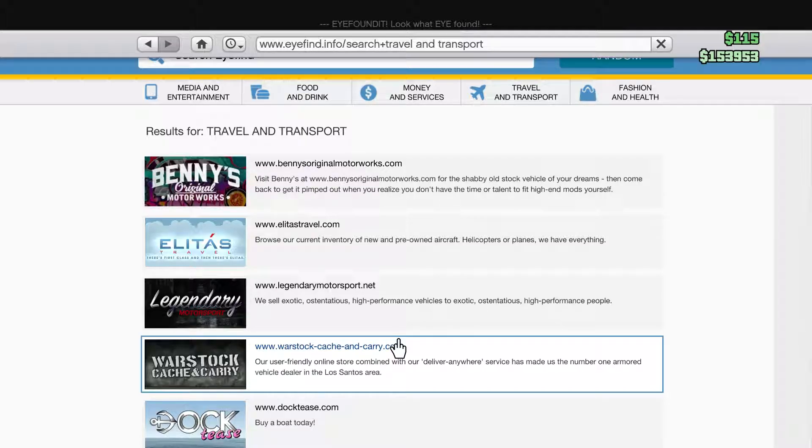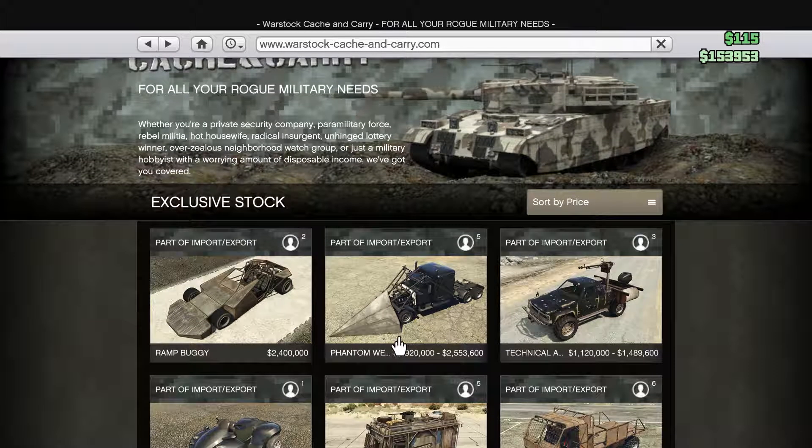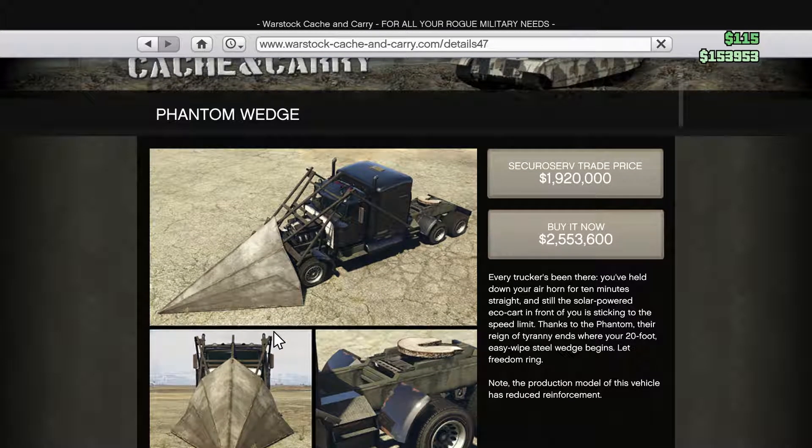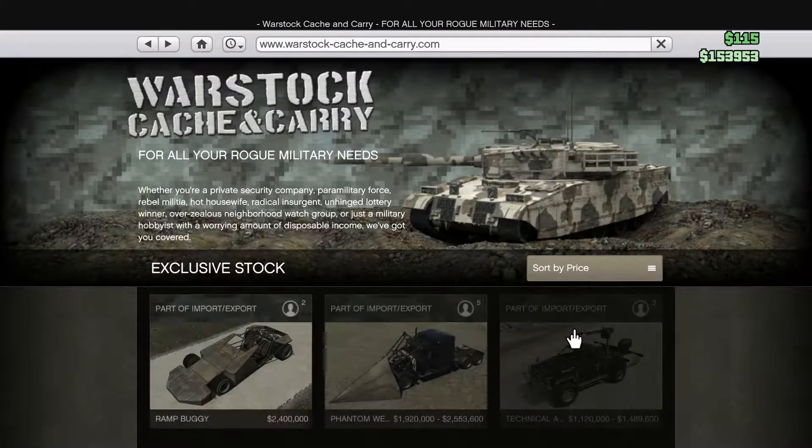All these cars can bully civilians and nothing can really happen to you. But the ramp car — if it's not upgraded with all of its armor, my friend did buy it, and after you ramp up under about 10 cars it starts to catch smoke and then even flame, and then it just all goes downhill from there. And then we have the Phantom Wedge.